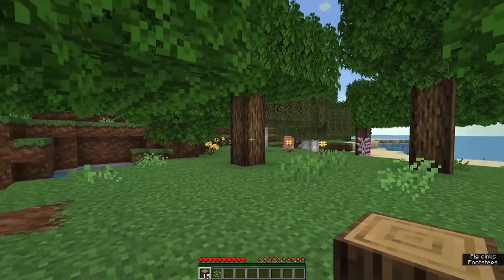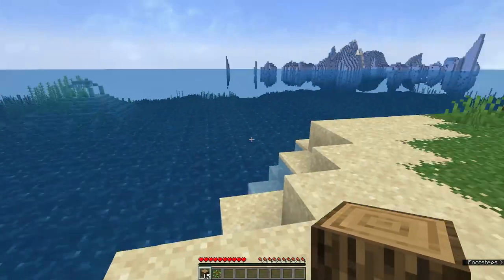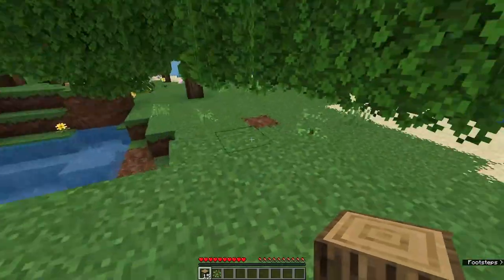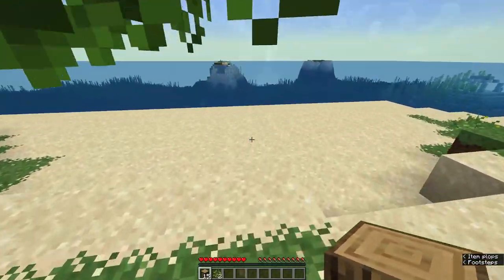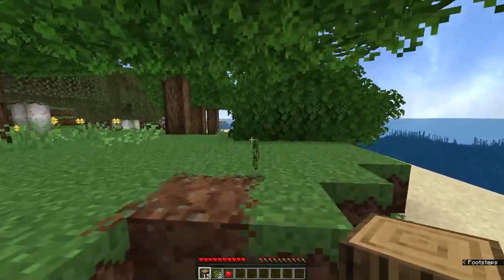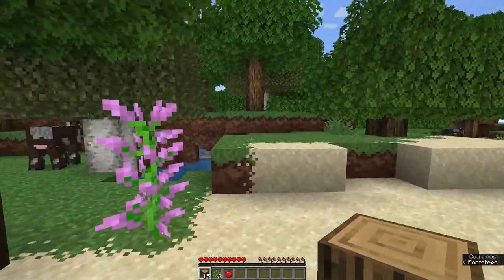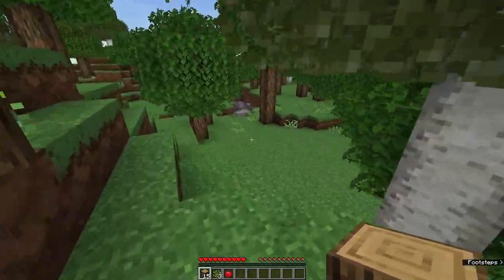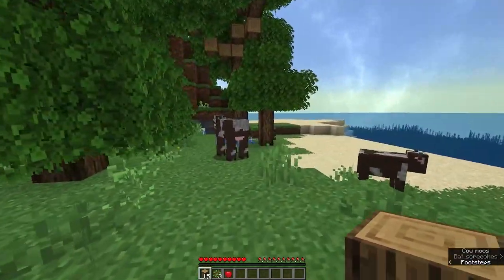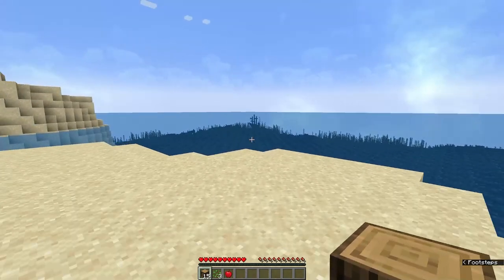Well, we have a pig, and a cow - maybe there are sheep on here. Some of you at the beginning may have seen that I put in a seed. That seed was purely to get me started on an island. I did some random seed generation just to find a good island start and I landed on this one. It's got a decent spawn area. I just randomly spawned in, saw that I was on an island, and that's all I've actually looked at for this seed. This island is actually pretty decent size.